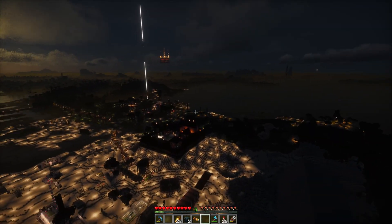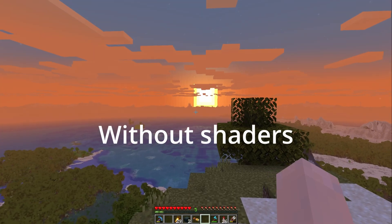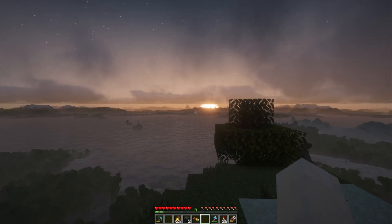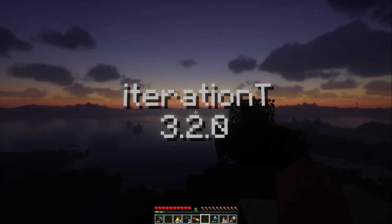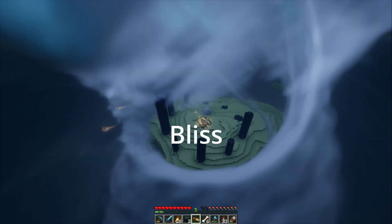How do you really get the best look from Distant Horizons? The first and obvious one to most people is shaders. Recent versions of Distant Horizons support shaders, and man, do they look good. What I recommend are Complementary Unbound, Botan, Iteration, and Bliss. These are my favorite shaders with Distant Horizons.